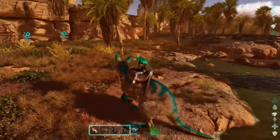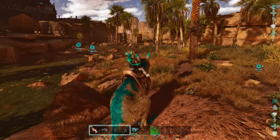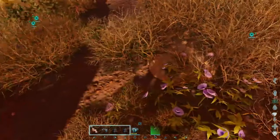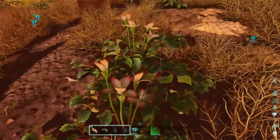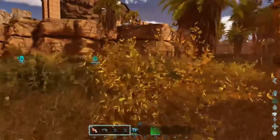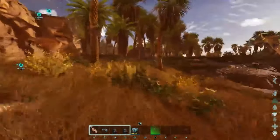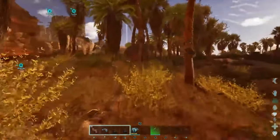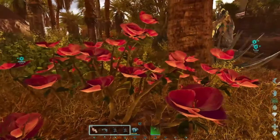Now where can you find them? You can find them all over the map but the best locations are going to be around the obelisk because you want to look for these flowers — the purple flowers, the white flowers, and the pink flowers which are located around here. They have a lot of them in the red obelisk but the green obelisk apparently only has a couple, like these pink flowers right here.